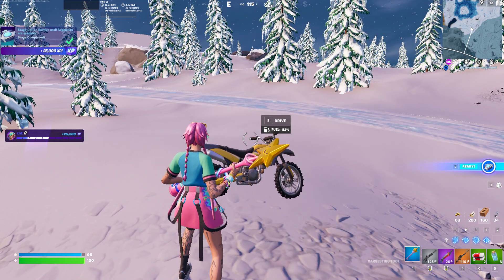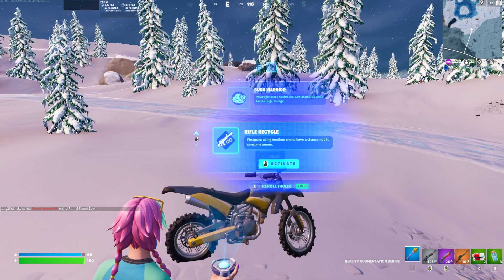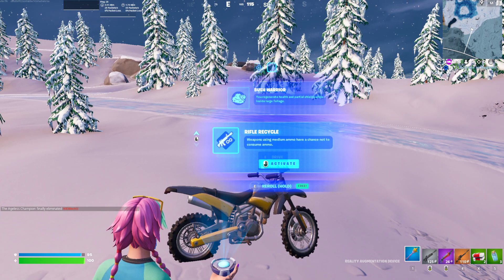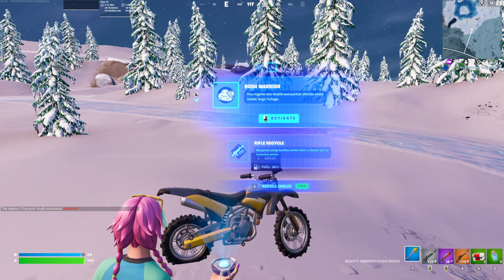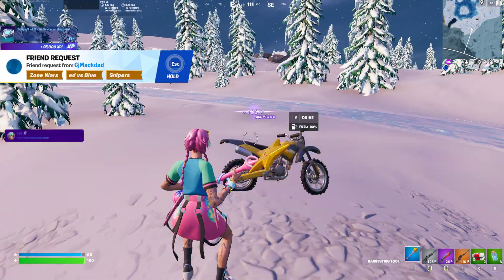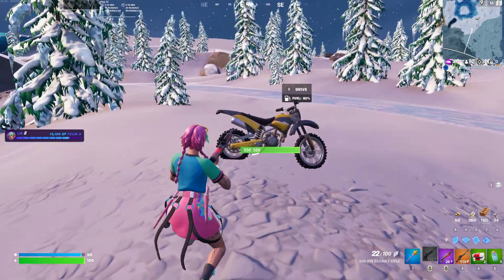I just got another one. If I go ahead and press 7, I could pick rifle recycle — weapons using medium ammo have a chance not to use ammo — or when I'm in a bush I regenerate health. Let's go ahead and use rifle recycle, so now randomly if I shoot my AR, sometimes it won't use ammo, which is pretty cool.